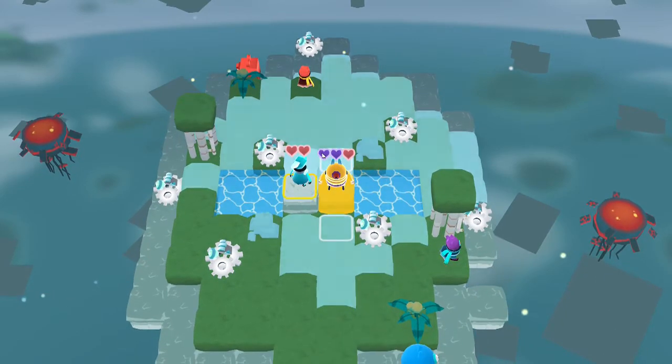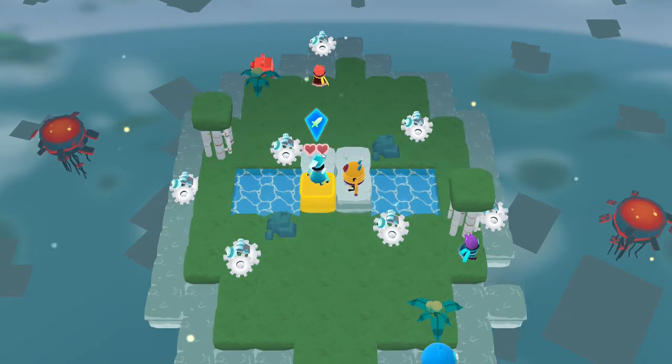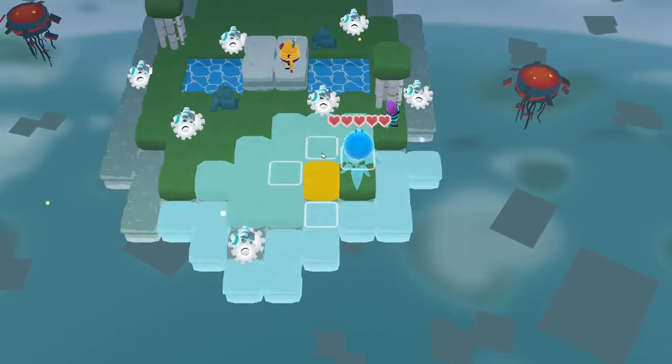The warrior's got two attack and three hit points. The archer's got two attack and two hit points, so this guy is going to die pretty quickly.